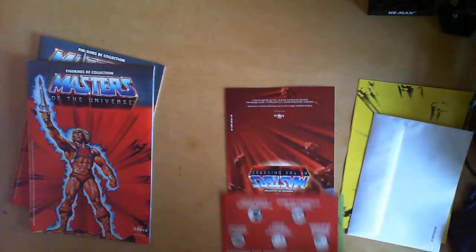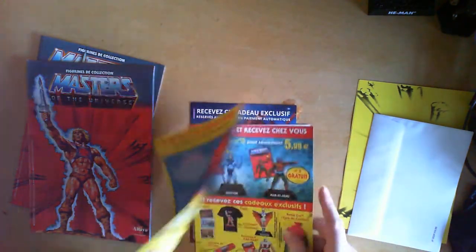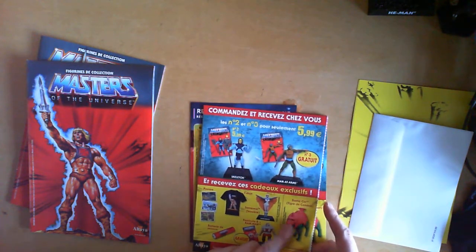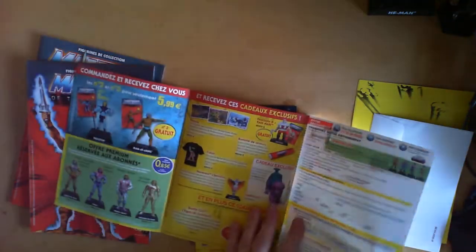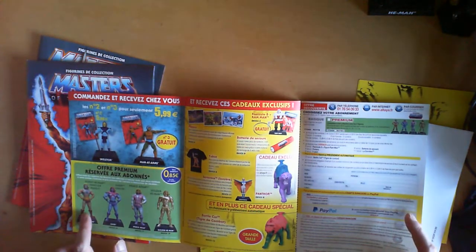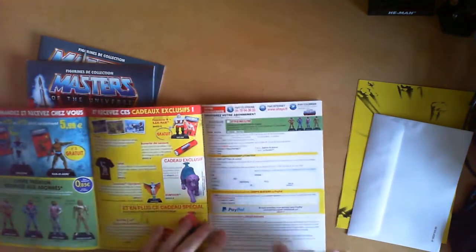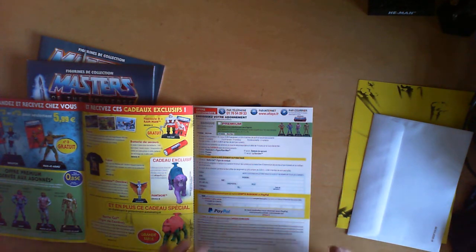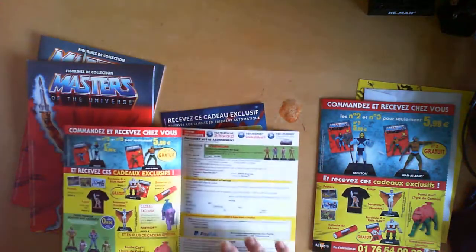These are various cards for what subscribers can get, including an extra Sorceress figure and Battle Cat. Unfortunately they don't ship outside of France. There's also another duplicate promotional material included.